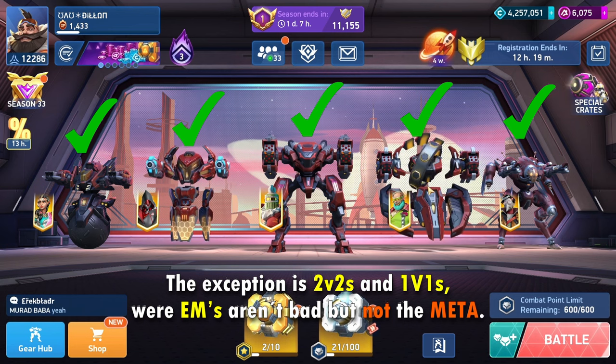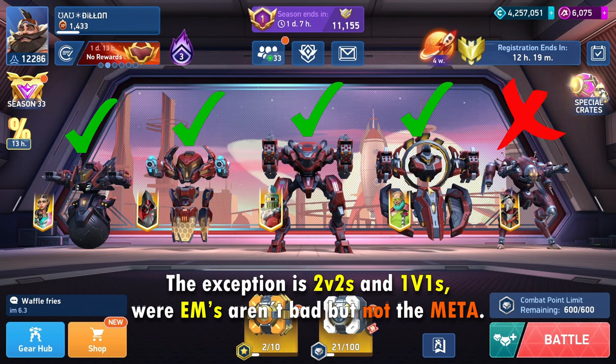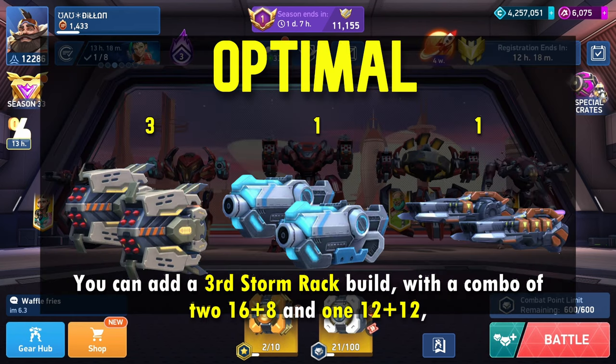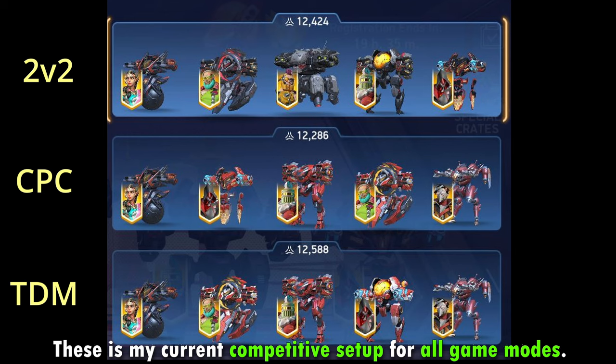The exception is 2v2s and 1v1s, where EMs aren't bad but not the meta. You can add a third Storm Rack build with a combo of 16 plus 8 and 1 double 12, or another close range build. This is my current competitive setup for all game modes.